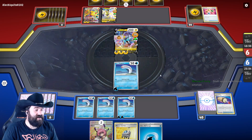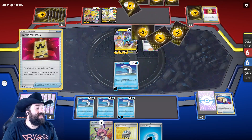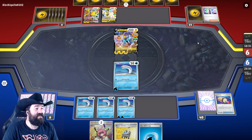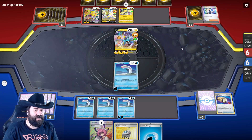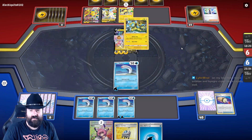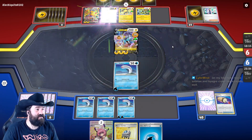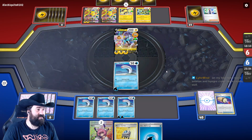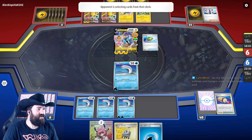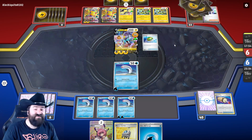We haven't ripped any Level Balls, Ultra Balls, or other ways to get Wugtrios. They had three VIP Passes in their hand! Mill yourself, opponent — we're going to get one win, I can feel it. This Wigglet has been destroyed. A Pokestop would be great — there are a few options here.